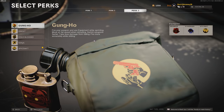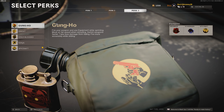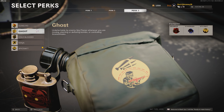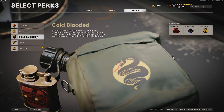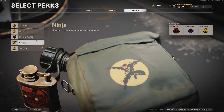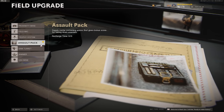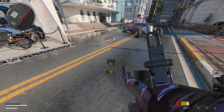For the third perk slot, it's mostly down to preference. Gung-Ho is good for playing fast — you'll be able to shoot and reload while sprinting and switch weapons a lot faster. Ghost will keep you off the radar, Cold-Blooded will save you from AI-controlled killstreaks, and Ninja will make your footsteps a lot quieter. For your field upgrade, the best choice for any launcher situation is the Assault Pack, which will help you replenish your rockets when you run out.